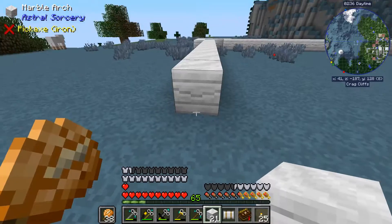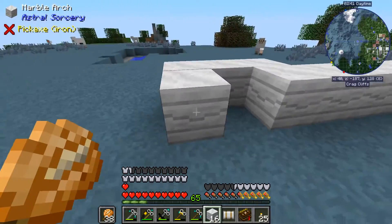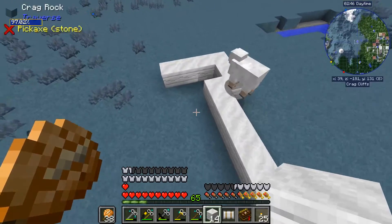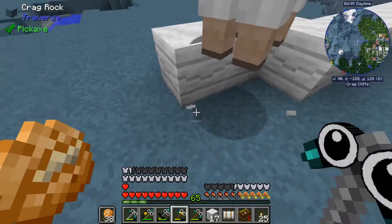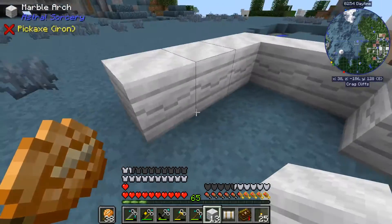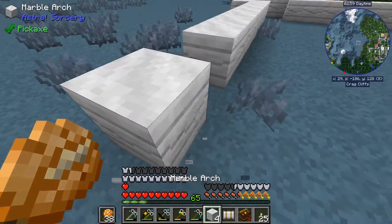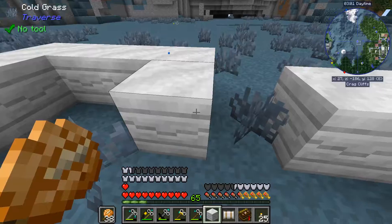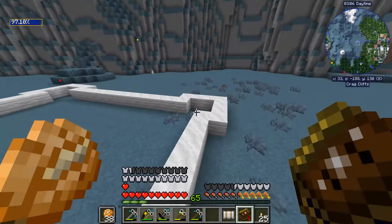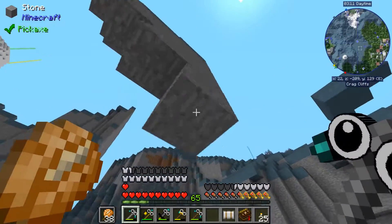Let's get the rest of them placed. Good thing I caught the misalignment beforehand — this goes over one, make sure it lines up, then drag this guy over and we should have exactly enough. That's the edges done. Now let's grab some regular stone — we want four of it.